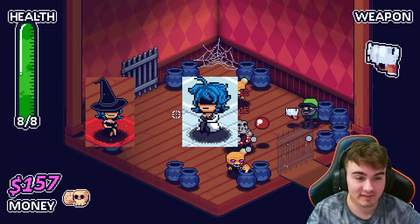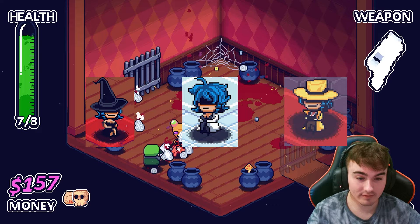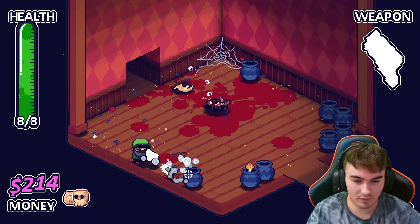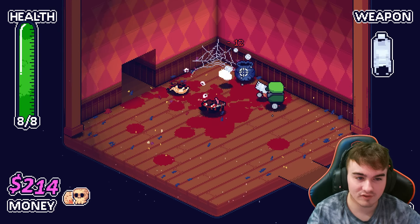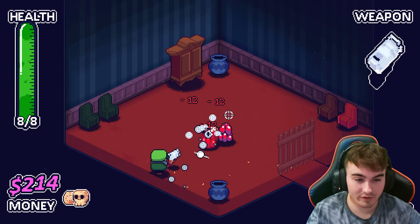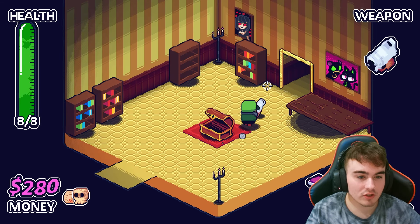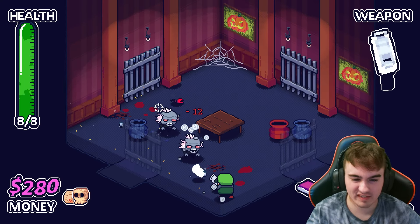Bosses now drop a free item on defeat — I'm gonna buy this. There are three types of NPC rooms we can encounter: the witch room, the doctor's office, and the mercenary office. The mercenary office is pretty self-explanatory — you go there to buy weapons and ammo. The weapons you pick up have limited ammo, and when they run out, you lose them. The doctor's office is where you go to gain permanent stat increases for your character for the run — trying to find a doctor's office as often as possible to max those out.